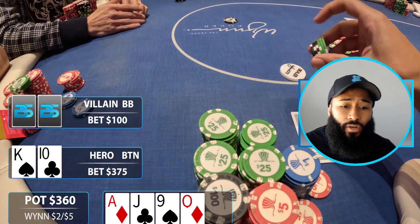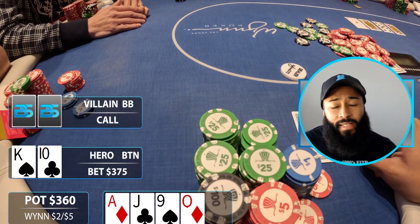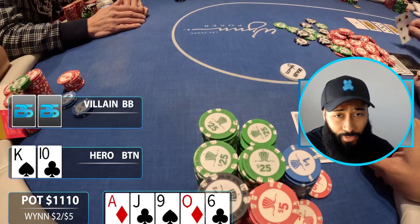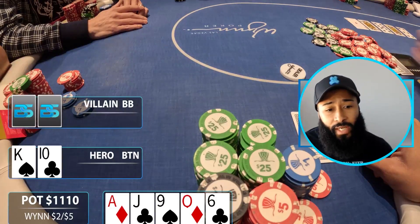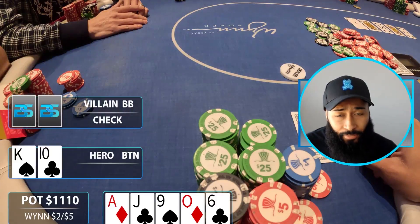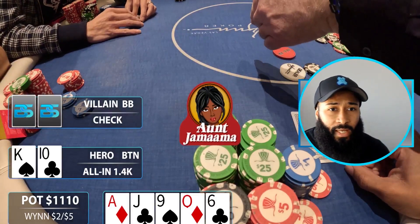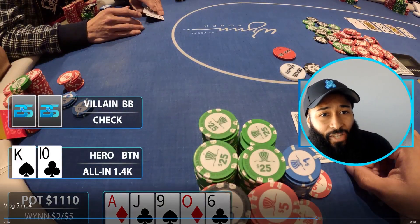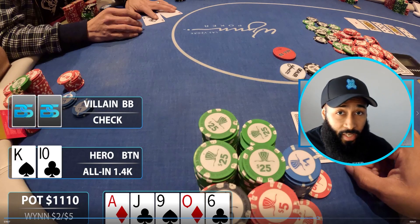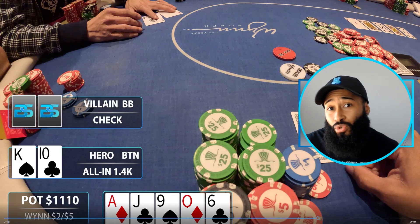I decide to raise it up to 375 and they snap call. We go to the river — hoping for a blank, never want to see it pair in a bomb pot for boats — and it comes the six of clubs. My opponent checks. We only have roughly 1400-1500 behind, so I announce all-in. My opponent goes into the tank and actually flips over aces. I called this person a nit, a very tight player, for their fold with aces. A lot of people in the comments said it was the right fold, so let's go to the sim.